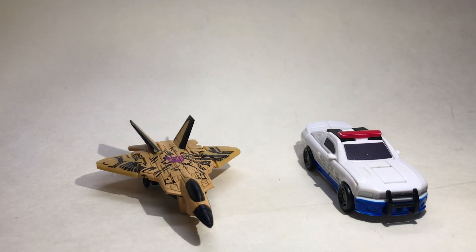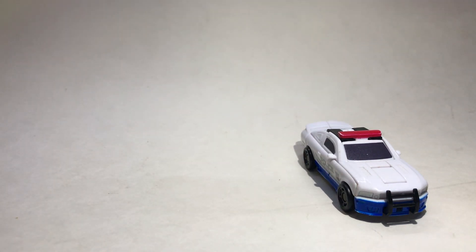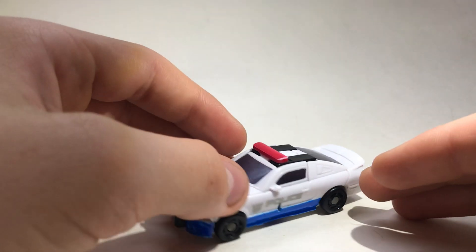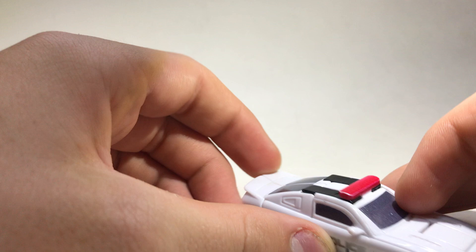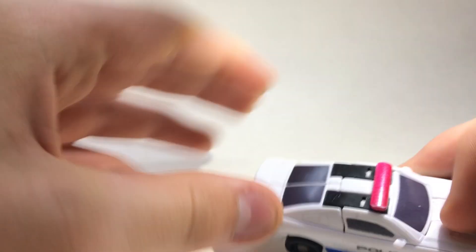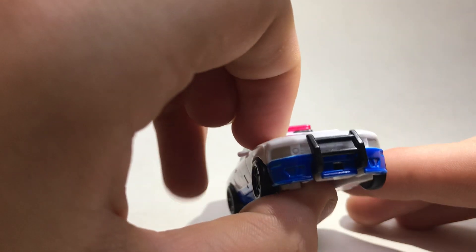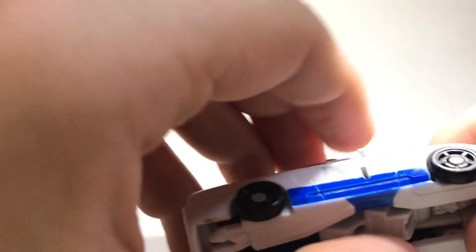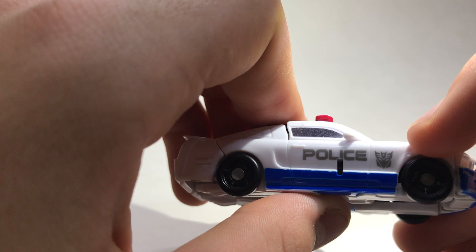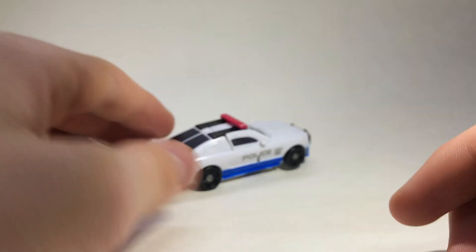Not that bad in my opinion, except in real life this thing would be way bigger than that. Nice shimmery windshield but it's not painted all the way. Random black feet on the top - I called them feet because that's what they look like in robot mode. Back lights and a cattle guard - that's what I'm gonna call it. Police markings and the Decepticon insignia with nice sparkly paint.